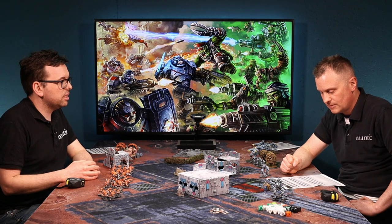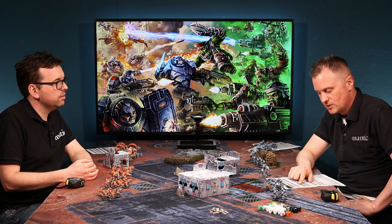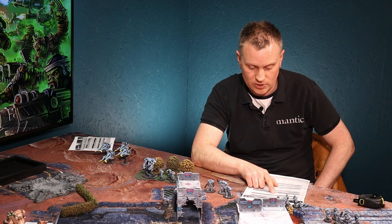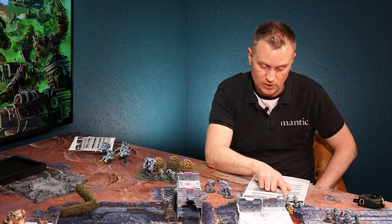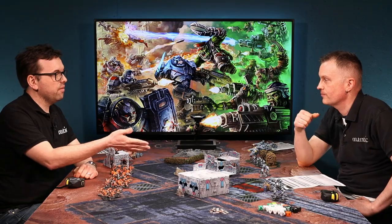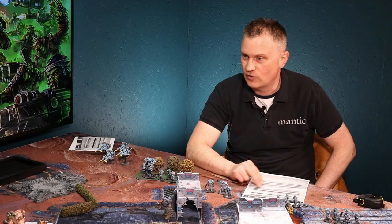The weapon profile tells you the number of dice you roll and the range. For example, my Genling 45 Laser Rifle has R18 — it can shoot up to 18 inches — and 2D, meaning I roll two dice. In this game we use d8s — eight-sided dice. So rolling two dice I look up the SH shoot value of 4+ and need four or more to hit. With a full unit of five Enforcer Operatives each with a laser rifle, that's ten dice total. Dead Zone players will be familiar with d8s, but it's a change from Firefight First Edition — it gives more granularity and a wider range in stats.